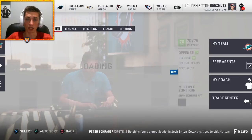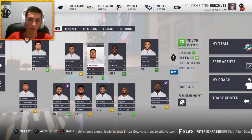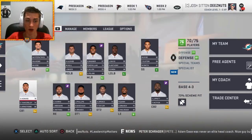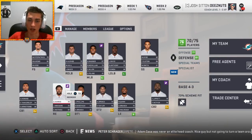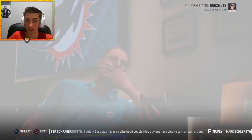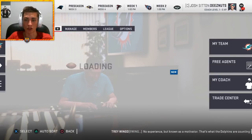We go from a mediocre defense to having Minkah Fitzpatrick, Raekwon McMillan, Bobby Wagner, and Lavonte David as our starting linebacker group. I'm not sure if I want to run a 3-4 or a 4-3 yet. I want to build through the draft, so I need more draft picks. Trading Robert Quinn and Ryan Tannehill gets us Chris Jones from the Kansas City Chiefs — upgrading the defensive line while focusing on offense through the draft.